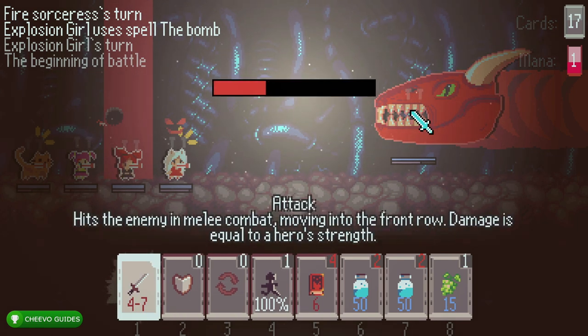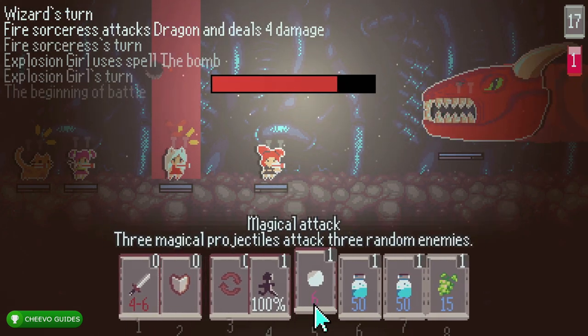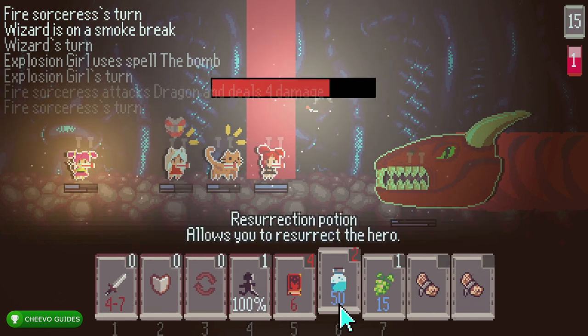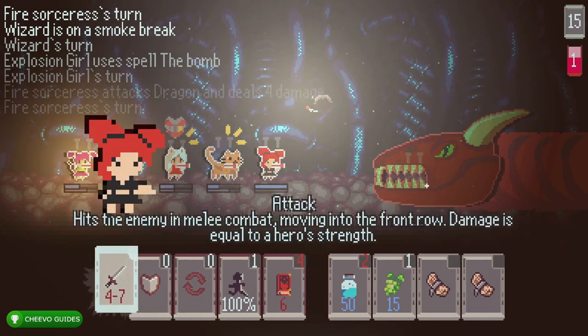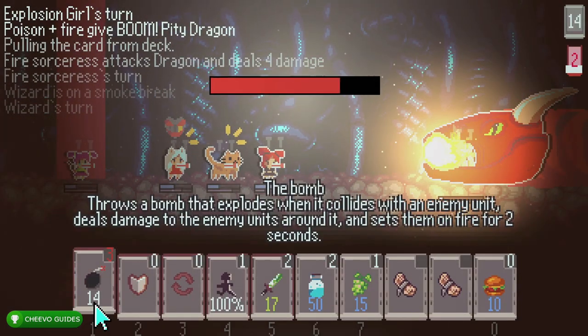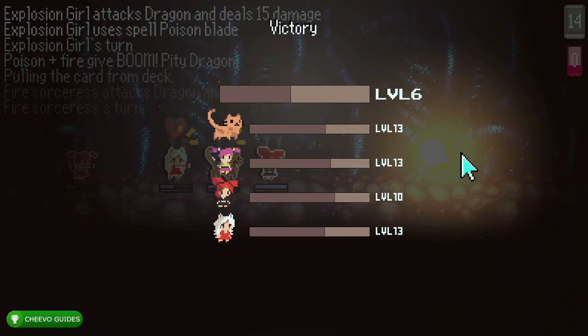This is what the dragon boss looks like — ultimately he's pretty easy to defeat. Just make sure you use your special powers when you can. If those aren't available, use your regular sword attack. I didn't find that any characters died during the boss. Just make sure that if your characters are low on health, you eat something to recharge your HP.